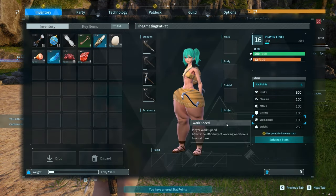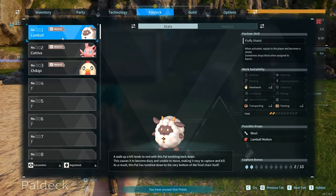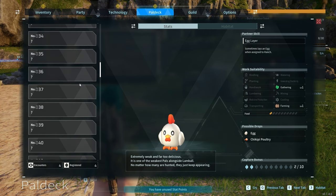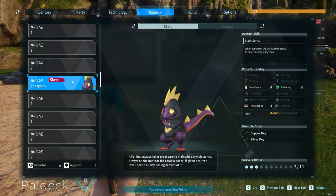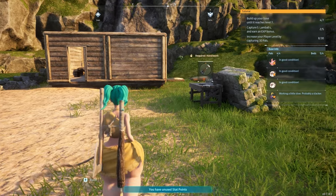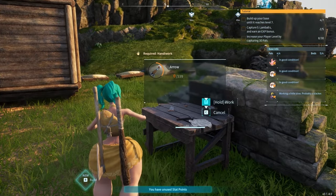Okay, so what is he good at? Now that I'm thinking about it, the Pokédex here tells us all the fun stuff. He's all the way down here — he's not supposed to be. So you can do transporting, handiwork, and gathering, which is good. And you have silver keys and copper keys, which is good. We need those too.